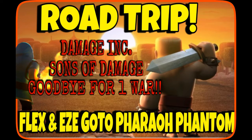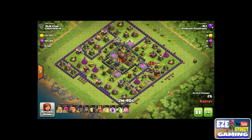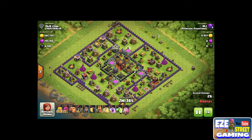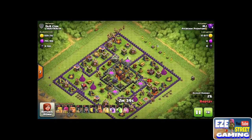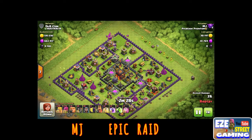Welcome back everybody, it's EZ here, bringing you another road trip episode. This time we have Flex, and we went into Pharaoh Phantom. These are an elite war clan — kind of a smaller war clan. They had a couple of town hall 11s, a couple of town hall 10s, and a bunch of town hall 9s and 8s. Real good group of guys so far. We're gonna bring you some of their attacks — we've only been in there one night so far.